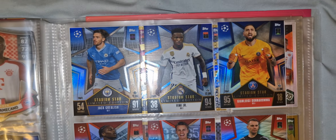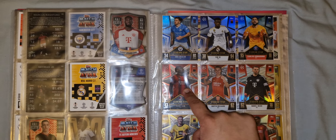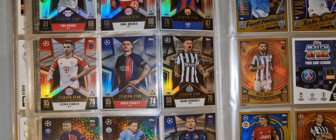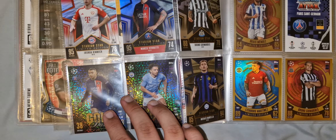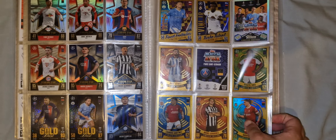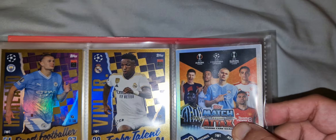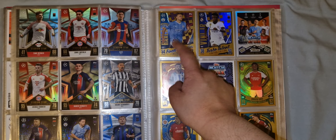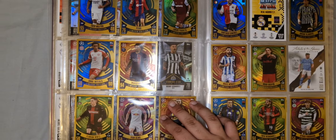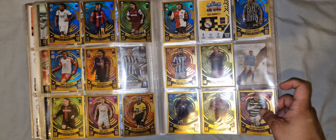Then we have the Stadium Stars — Stadium Star Limited Editions, which are found in the Megatin. These four are in Megatin one, Megatin two, and so on. I got two duplicate golden cards — not for trade or sale, just keeping them so it looks nice. All limited editions. Then we have the Limited Editions — I'm missing two for this page, then three, four, and five. So I'm only missing five gold Limited Editions and then the Limited Edition set will be complete.